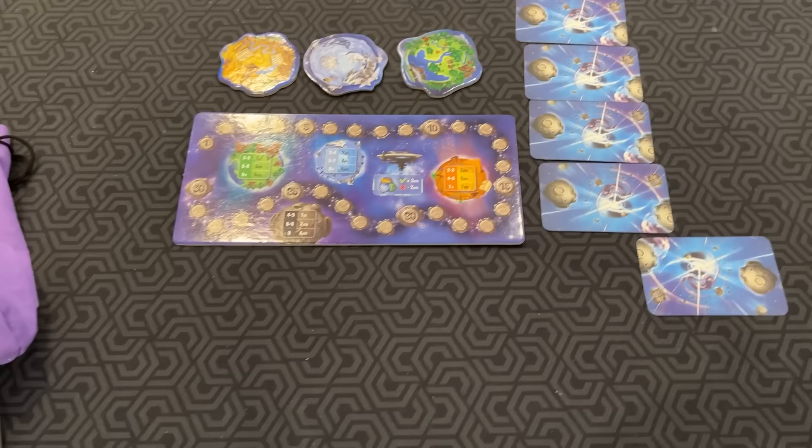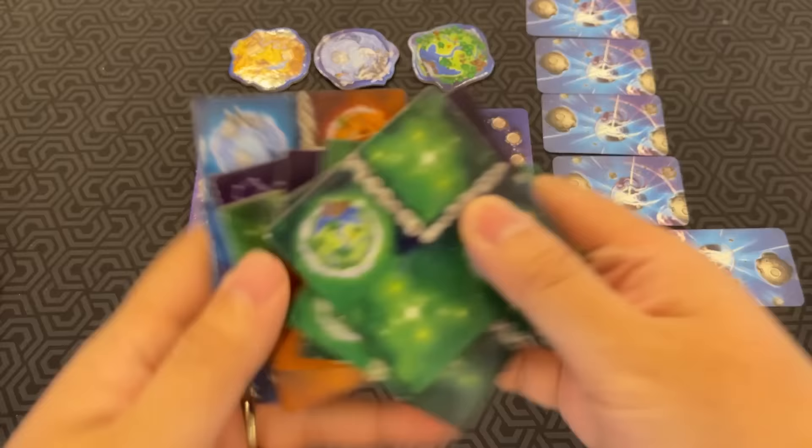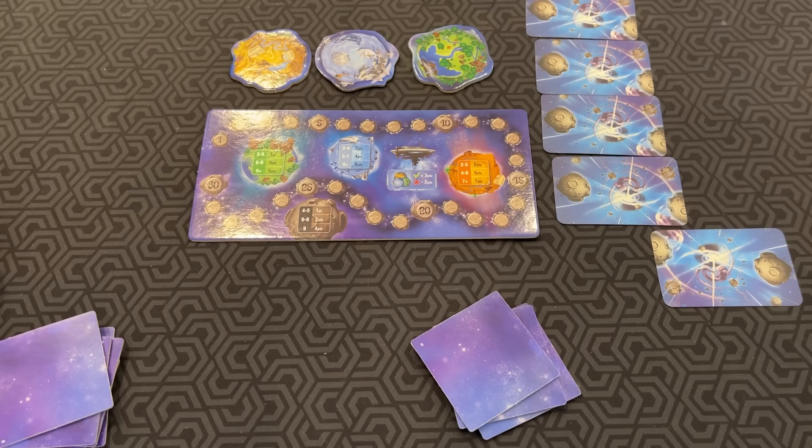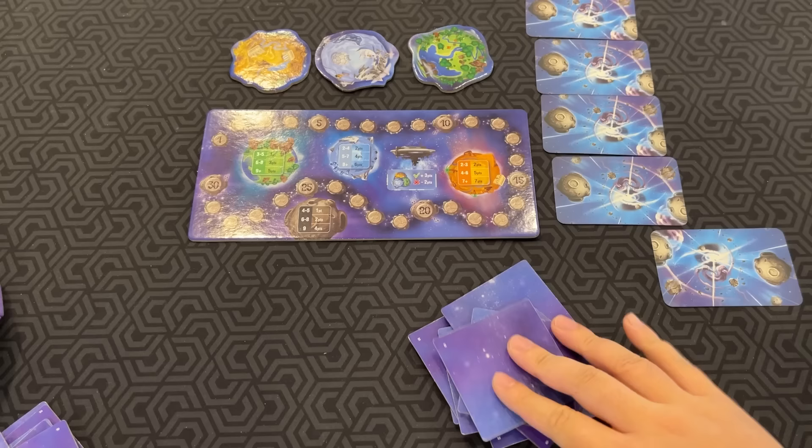Each player draws and drafts galaxy tiles from the bag. You draw out nine random tiles, and then you choose three of these tiles to keep. You put them down in front of you and pass them to the player on your left in an odd round, and right in an even round. Then you'll get some more tiles, choose three more, and finally you'll be handed the three left over. So you draft, and then you have your tiles.